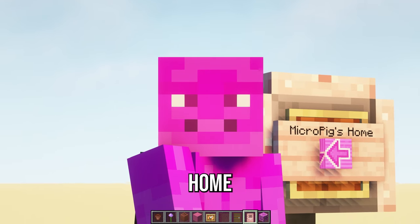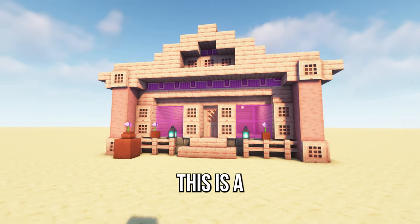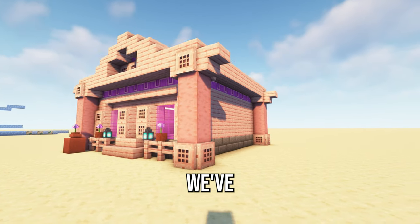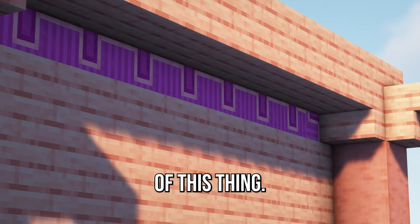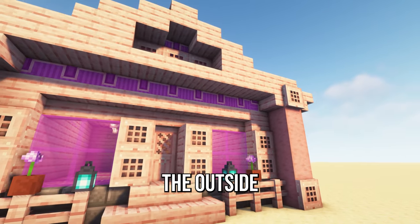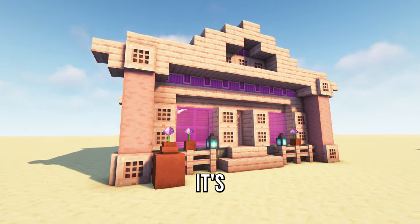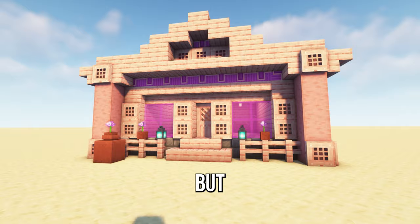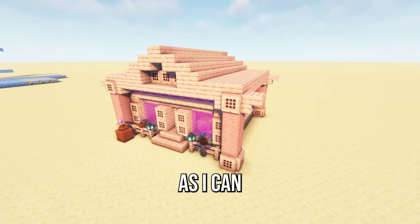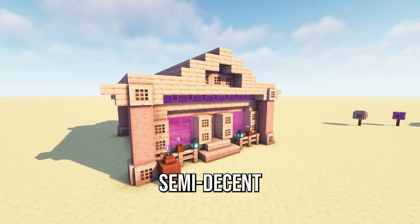Now let's check out my real home using the glazed magenta terracotta. I'm not gonna lie, this was tough — a tough block to build out of — but we've got some accents of this coving for the outside bit. And of course I've gone for the pink theme. It's tough, but this is about as close as I can get to using the magenta terracotta, and it's actually looking semi-decent.